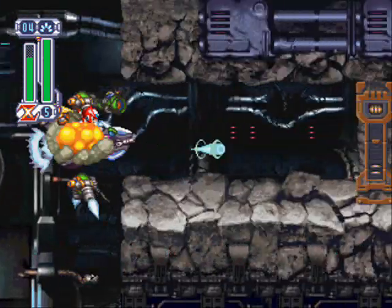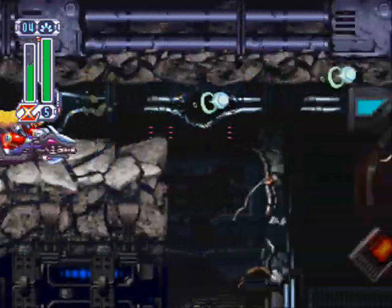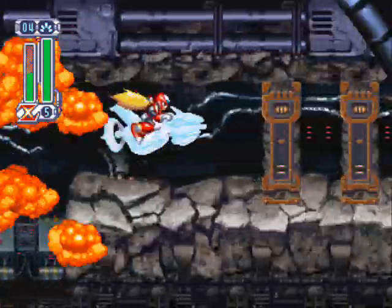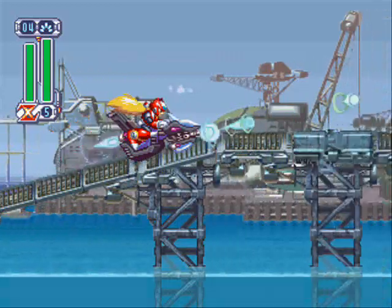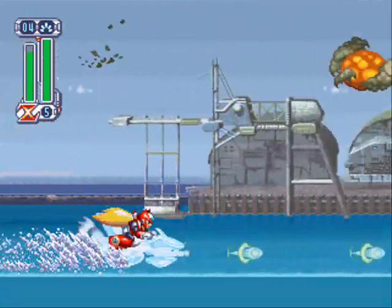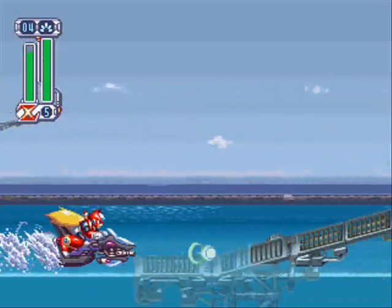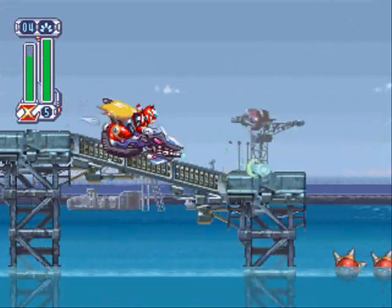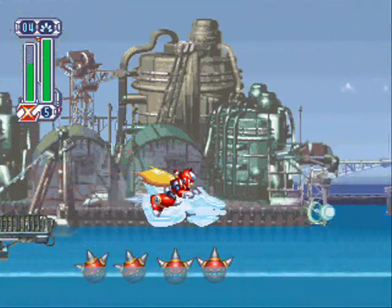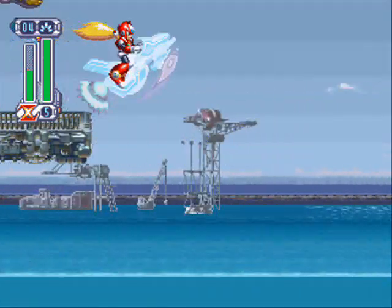Heart Tank! Now's when the stage starts to really cook. We've got to be careful because there's exploding bridges in this section and a bunch of tight jumps. Area 2 coming up. There's one jump in this section we really want to watch out for. You ain't gonna take me alive, Jet Stingray — I'm sick of you, literally. Jet Stingray's gonna come back here in just a little bit. And there's Jet Stingray again — we got him! Now, just to get the energy tank, which is coming up... right about now. Yes! We got it!